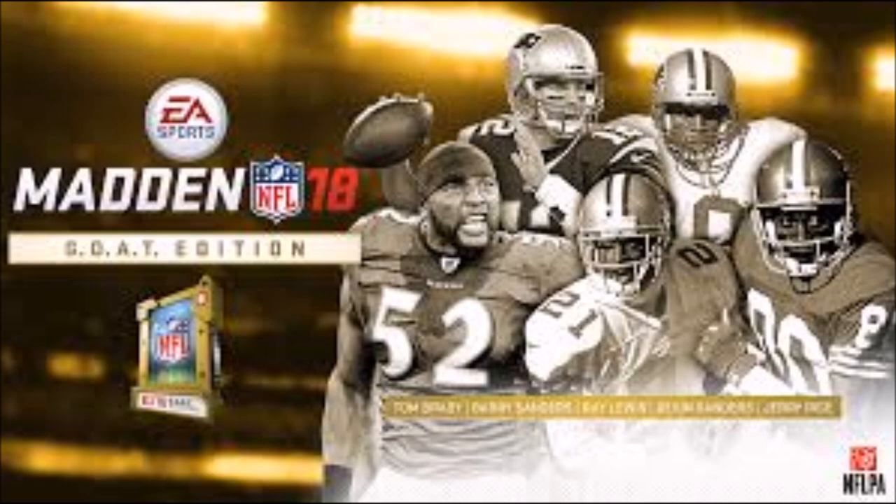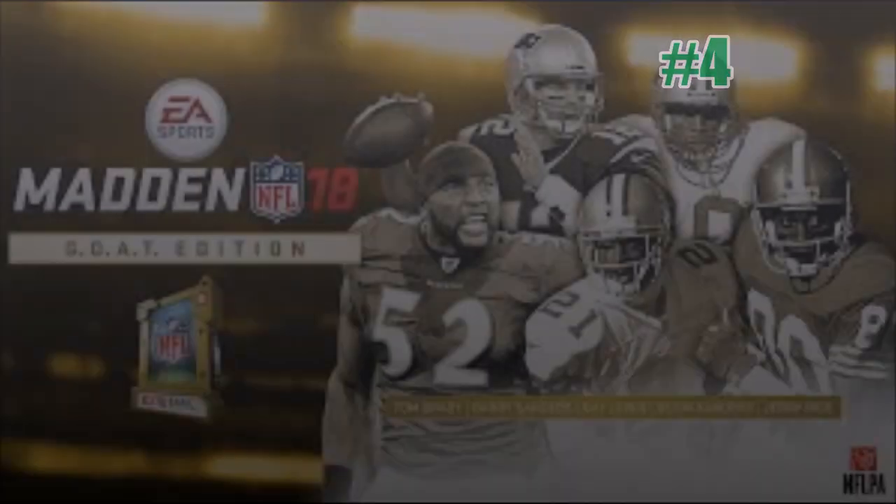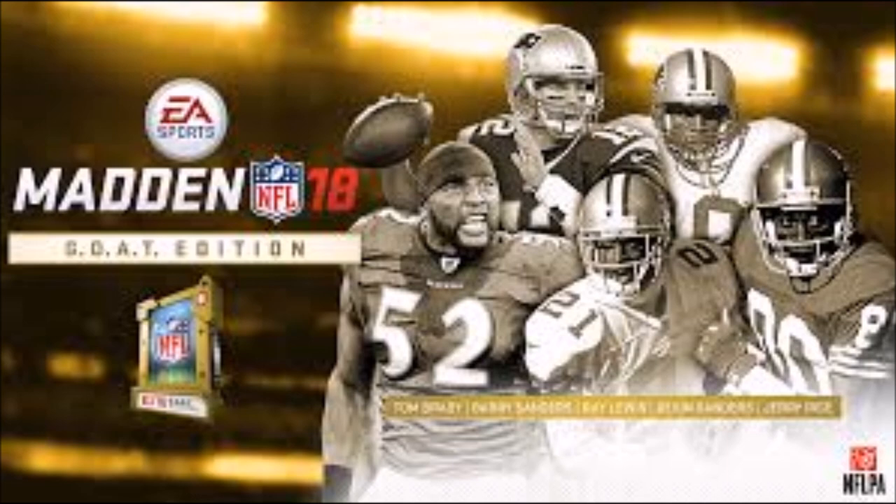Number four is Barry Sanders. Same thought process as Brady — you really only need one running back for most of your carries, so once you upgrade over Barry Sanders, what are you going to do with the old card? His highest attribute will probably be agility, which isn't that dominant for a running back in Madden in my opinion. He does get a bit more long-term value because you can always use multiple backs — a third-down back — but he's still someone you'll upgrade pretty quickly.